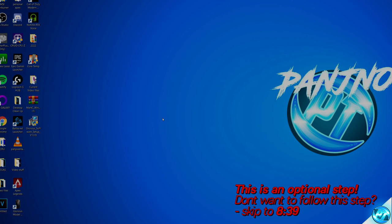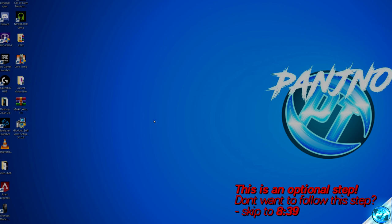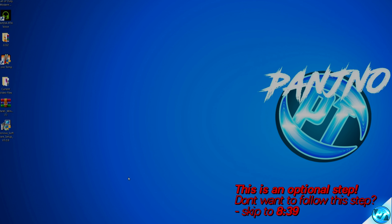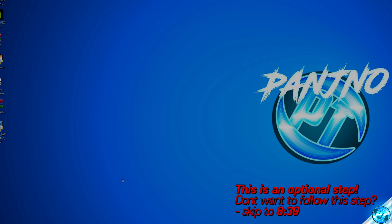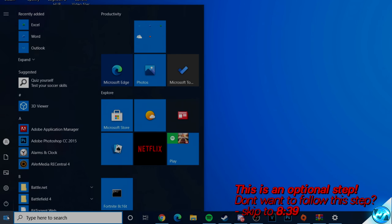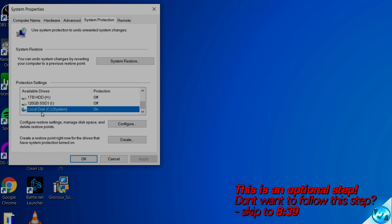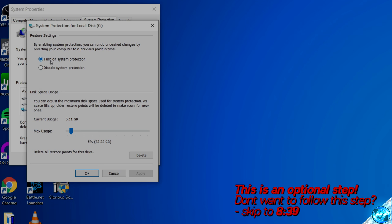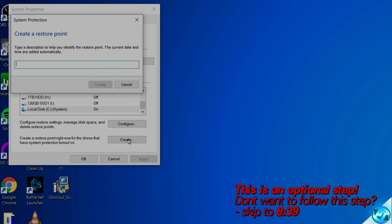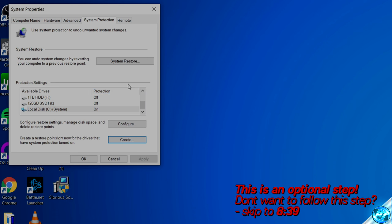I'm going to recommend an additional step to get the best results — editing the Windows registry. To ensure full safety first, we're going to set up a system restore point. Navigate to the bottom left-hand side, click the Windows button, type in 'create a restore point', then click on it. Navigate down to your C drive, click configure, ensure 'turn on system protection' is checked, set the slider to about 5%, press apply then OK. Click the create button, name the restore point something memorable — for example 'mouse 2020' — then click create. After a few moments you'll be notified it was successfully created; press close, then OK.